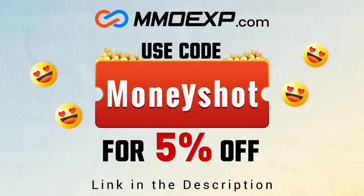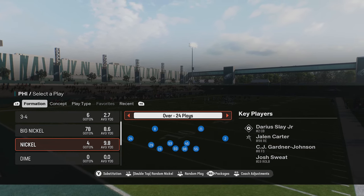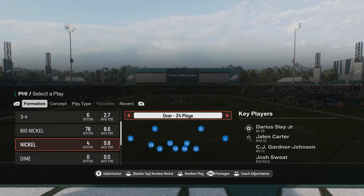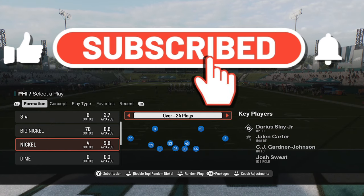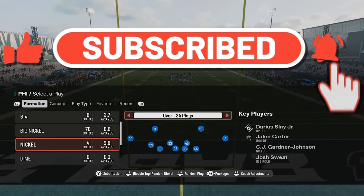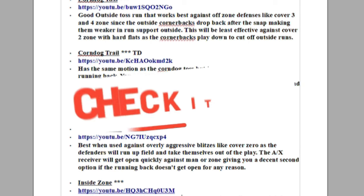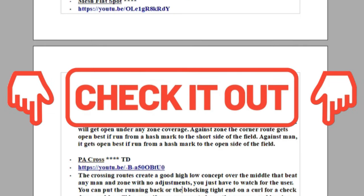Welcome back, Money Team — this is Mad Money Shots. In today's video I'm going to show you how to read and beat every single defense in Madden 25, from pre-snap reads to post-snap reads. If you're enjoying the content, please subscribe and hit the like button. If you need more help or more money plays, I go over this stuff in longer detail in my eBooks — click the links in the description or the top comment to download them instantly.